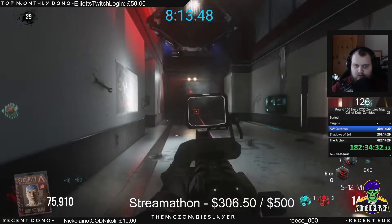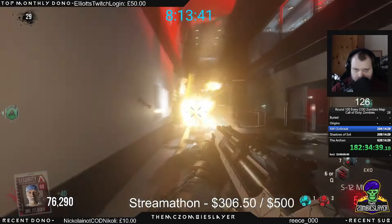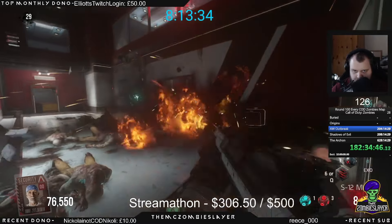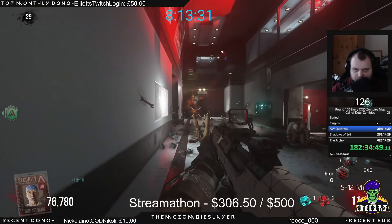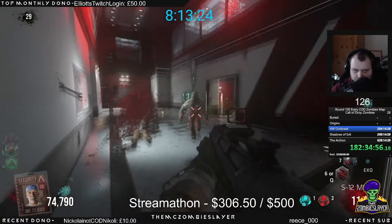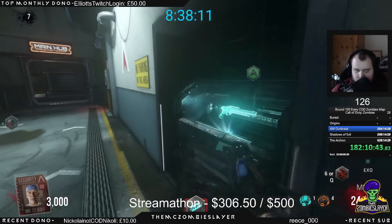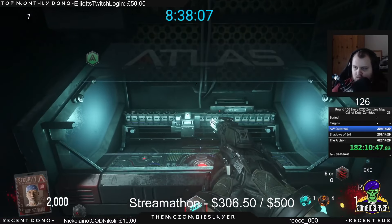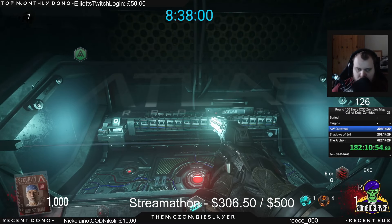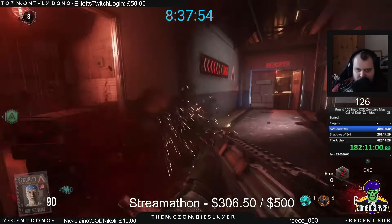So alongside getting all my perks, I would also be hitting the game's equivalent of a box, which is the 3D printer. Something I want to point out is that the 3D printer will not give you exactly what it shows at that time — it is completely random. You cannot guarantee yourself any weapons from this printer. A lot of people believe this, so let me give you an example: one of the best shotguns in the game is the S12. If you saw the S12 in the 3D printer and stopped it on that, you are not guaranteed it just because you stopped it there. It is still completely random, just like the mystery box on BO1, BO2, etc.